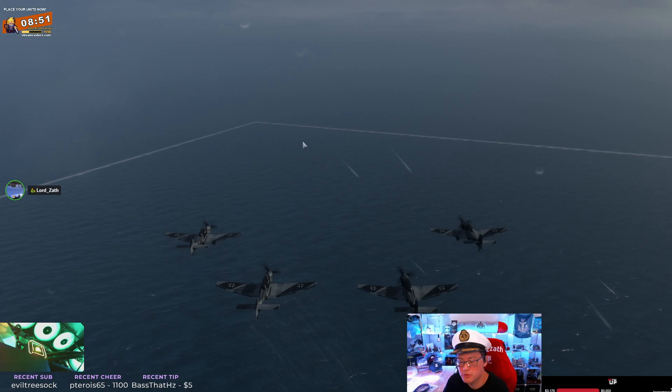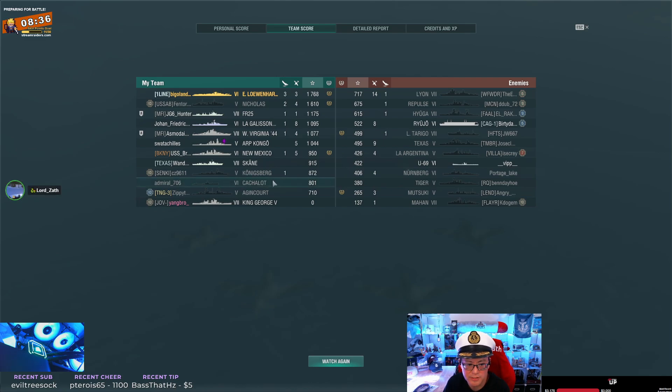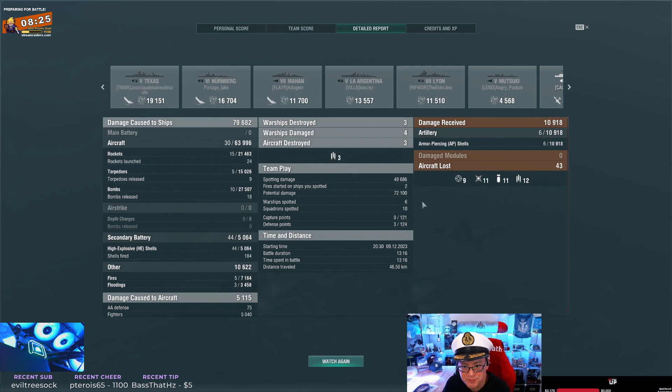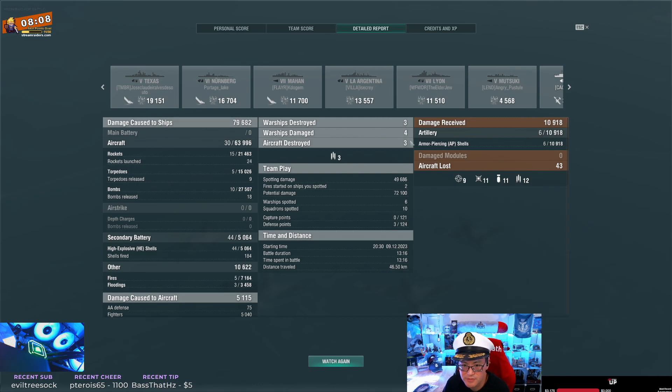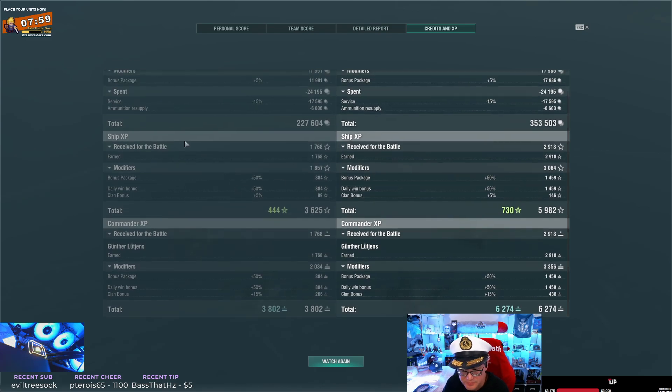Let's take a look at the post-battle result screens. 80,000 damage - not bad. He killed three ships, all destroyers. I would expect the base XP to be pretty high. First place! The King George came in with zero - good job King George. Well done. He lost 43 planes, 34 non-fighters essentially - that's a lot for 13 minutes. And there are your credits and XP - not bad.